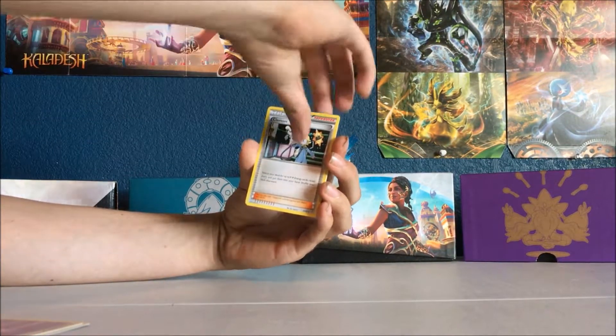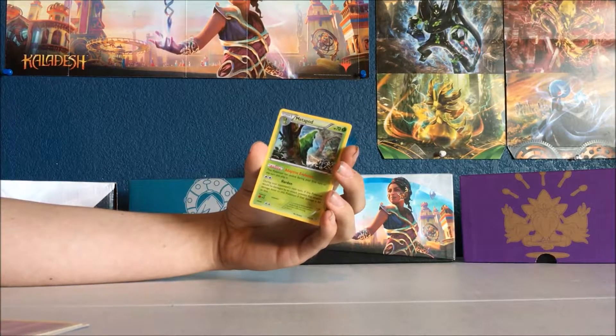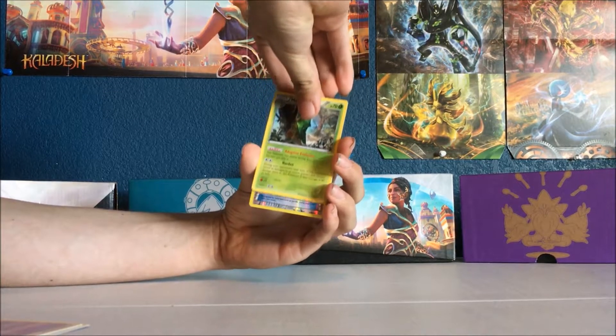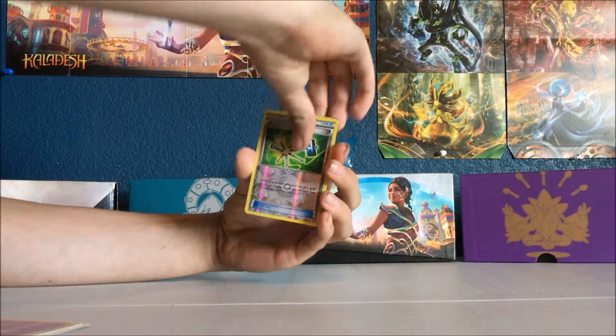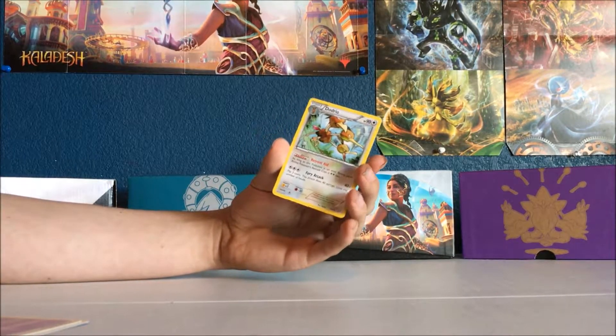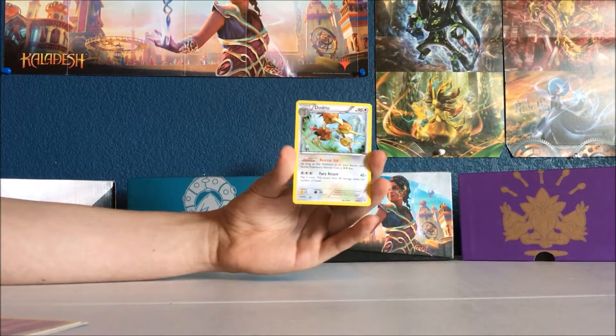Shroomish. Clemont — what does Clemont do? Search your deck for four Lightning Energy cards. Wow. Denae's deck just got even better again. Metapod. Another Foil Maintenance. Another Flareon EX, Full Art. Wow. I knew there was an EX in there. And Dodrio.